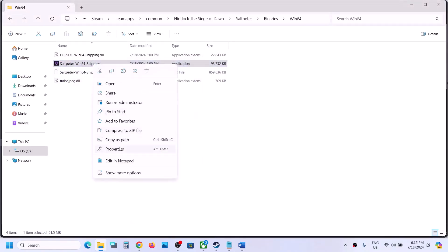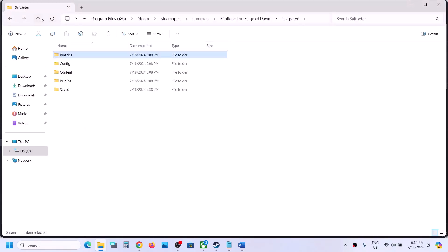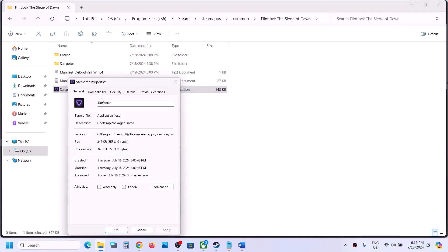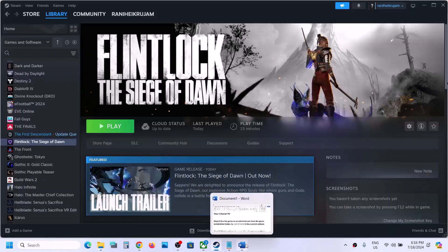If still not working after checking all those boxes, uncheck them, hit Apply, click OK, then go back and do the same with the first EXE file — uncheck those boxes and follow the next step.